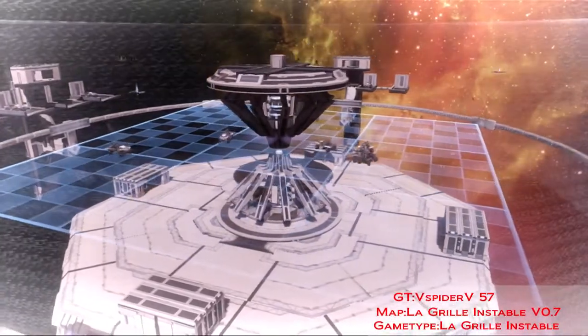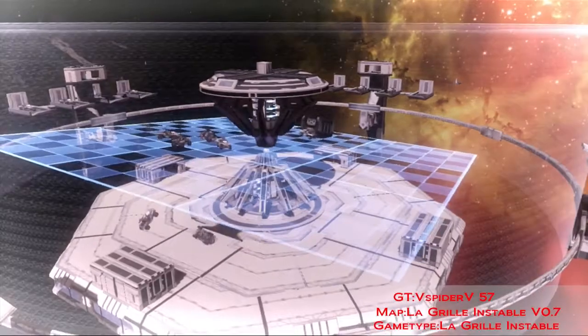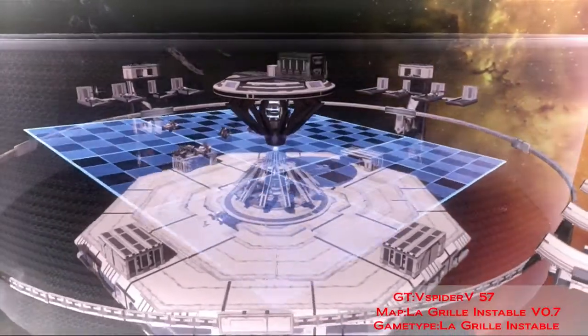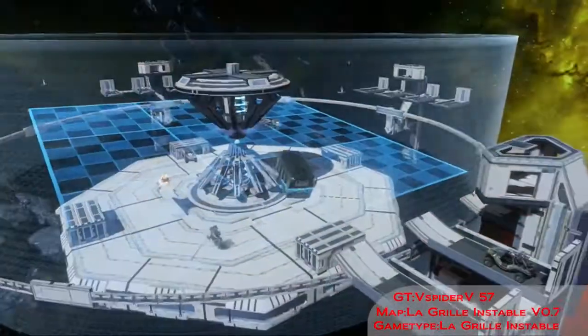Okay guys, for the first episode we'll be taking La Grille Instable version 0.7. This is an updated version of the one that you saw on Team Epiphany, and it's roughly translated to the Unstable Grid.